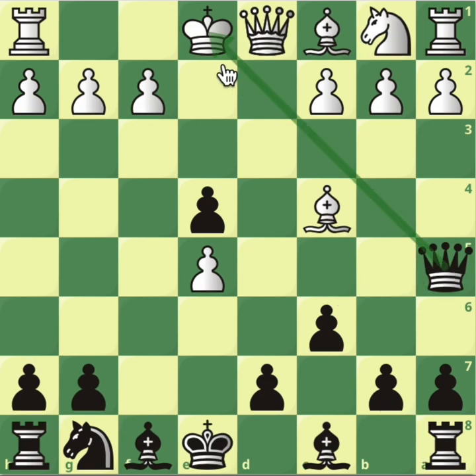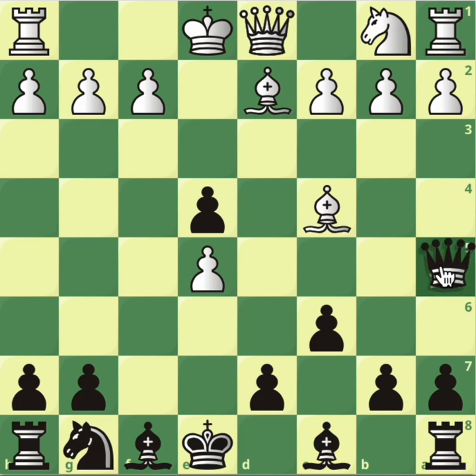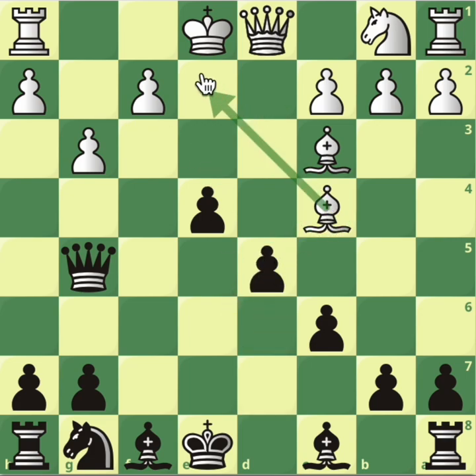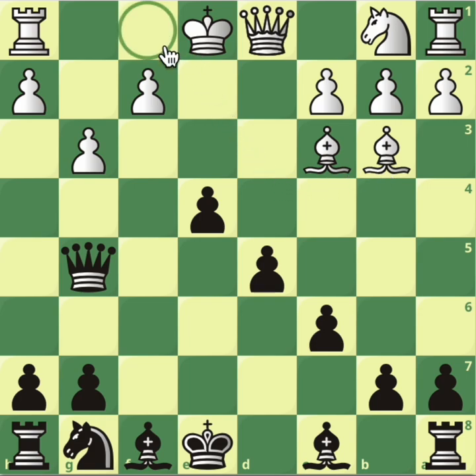Back in this position, after the check we went through Nc3. What about Bd2? We saw this in the previous video. Now we recapture the point, and after Bc3, Qg5. g3 to stop us from going to g2 is met with d5. What about Bb3? This is actually a worse move, but good to show for the sake of the repertoire — because now the bishop has left this diagonal near the king, and these squares are going to be extremely weak.